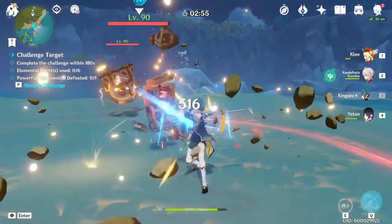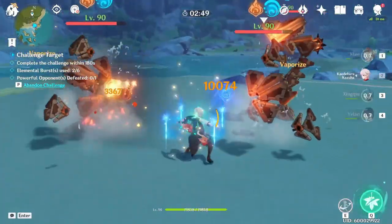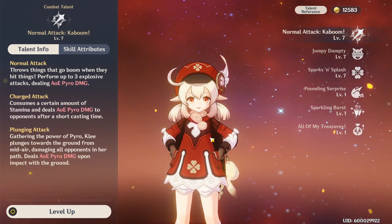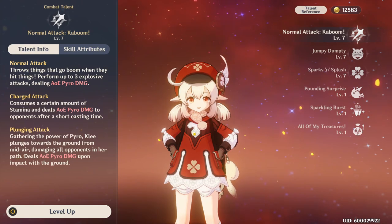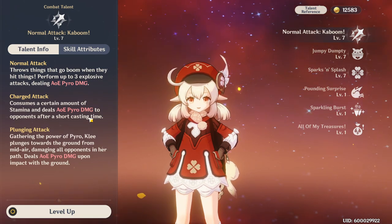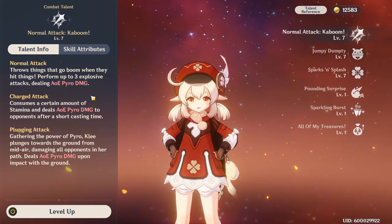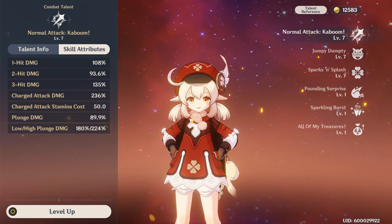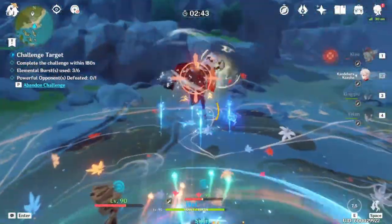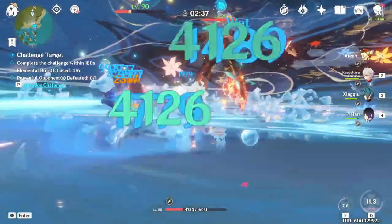First up, let's talk about her kit. All of the talents are pretty equally important in contributing to her damage, so you're going to need to invest in all of them. Starting with her normal and charged attacks and plunging attacks — they all deal AoE Pyro damage. This isn't always the norm, especially for catalyst users. Klee actually throws bombs for her normal attacks, and they deal AoE Pyro because they're literally explosions. These also count as a heavy hit, so she's going to be breaking shields a lot easier than some other characters and stunning them.